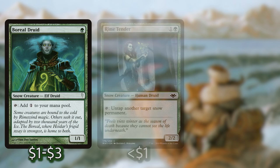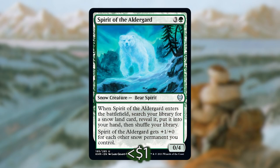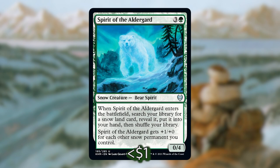For snow mana dorks we have Boreal Druid, Rime Tender, and Sculptor of Winter. Boreal Druid taps for mana, while Rime Tender and Sculptor of Winter untap snow permanents — most of the time you'll target lands. These still have great utility after Jorn attacks, essentially letting you get use out of one more land a second, possibly third, or even fourth time in the same turn. We also have Spirit of the Aldergard, which fetches a snow land into your hand and gets pumped up for each snow permanent you control — another nice ramp tutor for the deck.